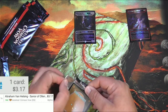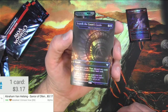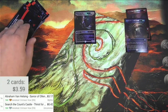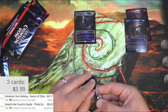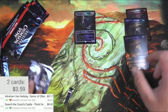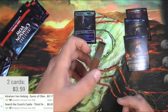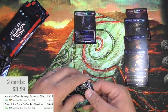Trying not to bend these as I pull them out — and I totally nicked it. Let's see — Search the Count's Castle, Thirst for Discovery: draw three cards, so it's an uncommon. The scanner did see it — it's only 42 cents. Moving on... another Thirst for Discovery, also 42 cents. So that may be the trend. Not getting three in a row that are exactly the same — that's not gonna do it.